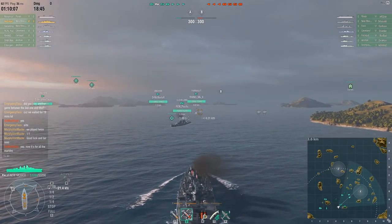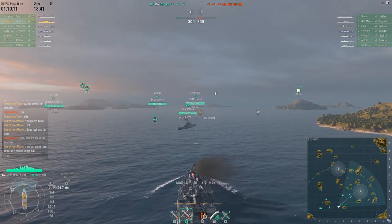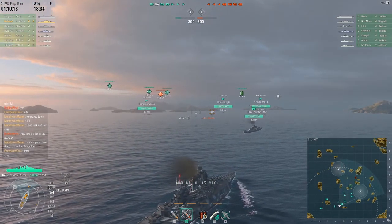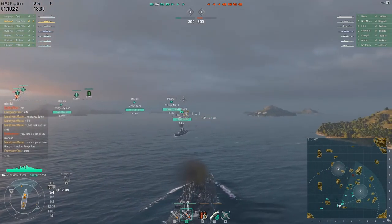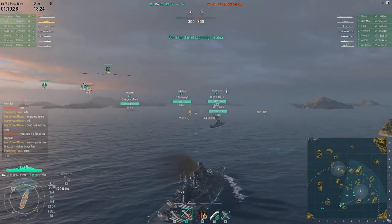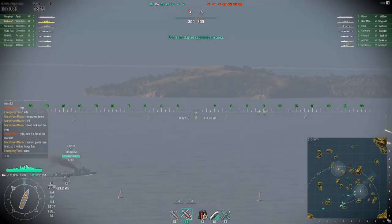Clevelands are supremely important with their AA. For destroyers, try to avoid the Japanese line — I found that Farraguts and Anshans perform the best, along with the Russian line as well. Battleships are a toss-up, and both the New Mexico and Fuso will behave equally well. I would suggest running a team loadout of one CV, one cruiser, three destroyers, and two battleships. Or you can also run with two cruisers and two destroyers. My team has had high success with both.